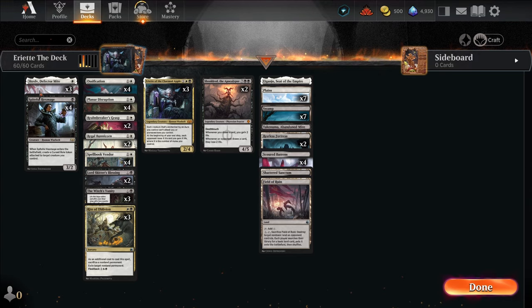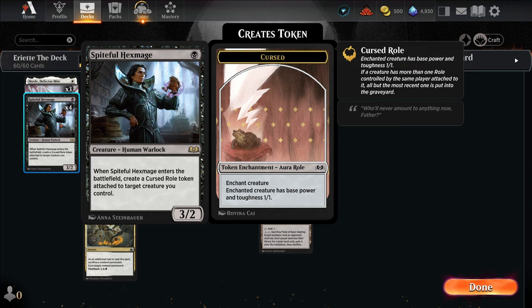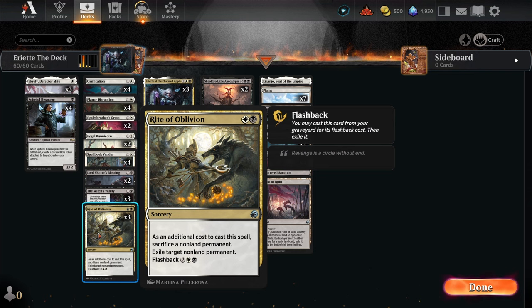To get us there, we do have Skrelv and Hexmage. Hexmage is really good — it's a 3/2 for one mana. But the drawback is when it enters the battlefield, you have to put a cursed roll token on something, on a creature, making its base power/toughness 1/1. So if you're playing this on turn one, this is no longer a 3/2 — it's a 1/1. However, there are ways to remedy this. On turn two, you can always Rite of Oblivion something the opponent put on the battlefield, and sacrifice the roll token that's on the Hexmage, making it a 3/2.